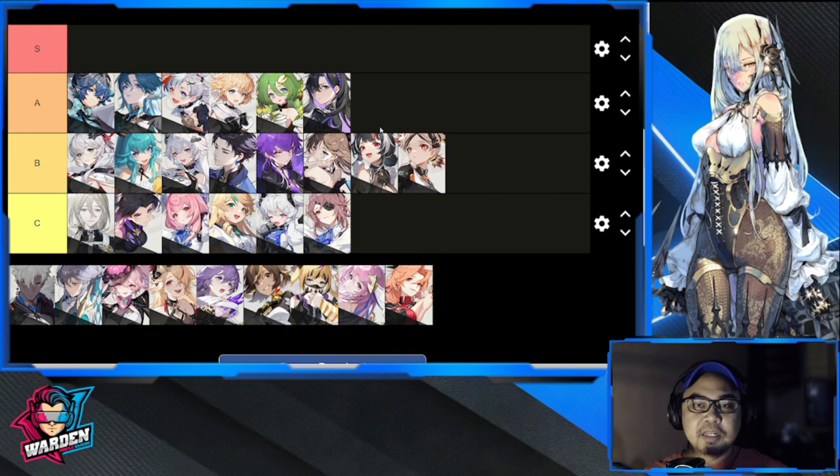Next off is Rita. Early game she's going to struggle a bit, but once you max her out she's definitely worth the investment. She's a ranger Pyro with attack buffs and high burst damage against a single target. While Fan excels in AOE, Rita excels in single target damage. Very good at max potential at Tier A.